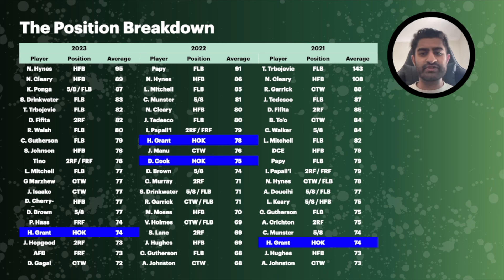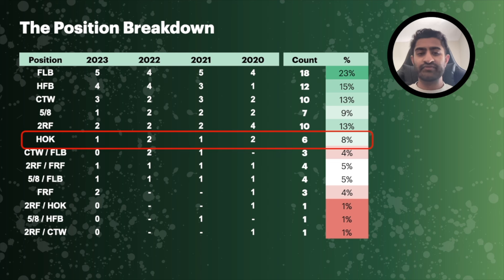Demi Cook did feature in 2022, and going back to 2020 Cook had around a 75 or 76 average. What is worthwhile to note is that there's only really one or two hookers each year that make the top 20 — showing a lack of upside in that position. Most are averaging between 55 to 65, with only a couple getting above that 70-point average. In fact, over the last four seasons, hookers featured only six times out of a possible 80 spots in the top 20.